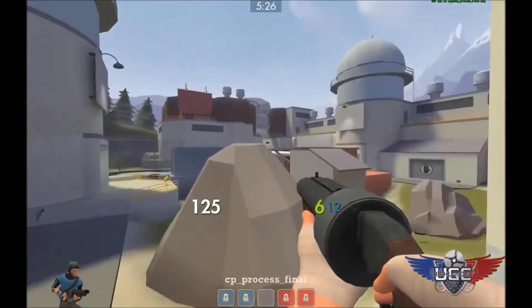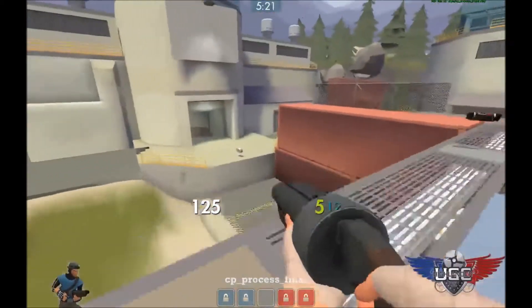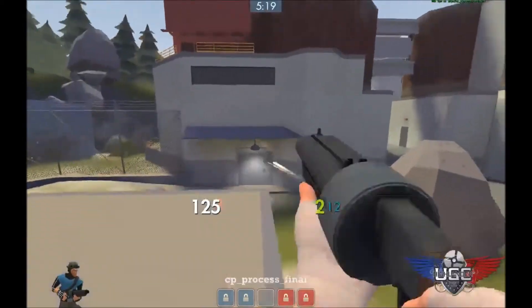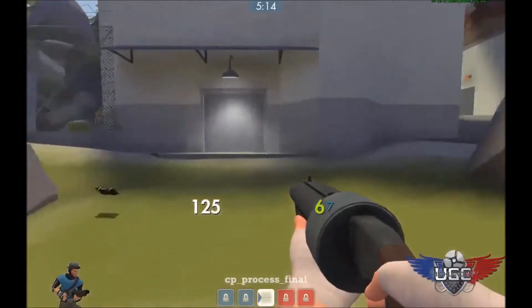So after rolling out through choke, you're going to want to try to get the high ground. The team that owns high ground will be able to spam the other team out. After capping the middle point, you'll want to push forward to the second.